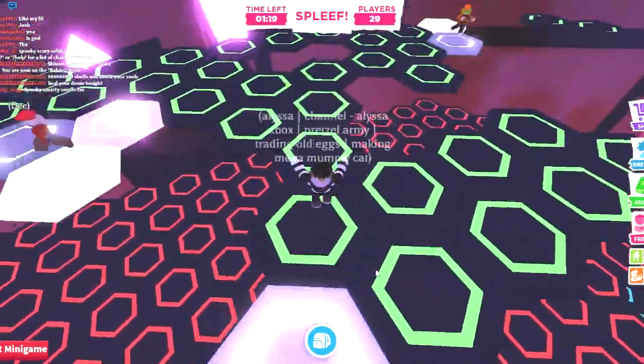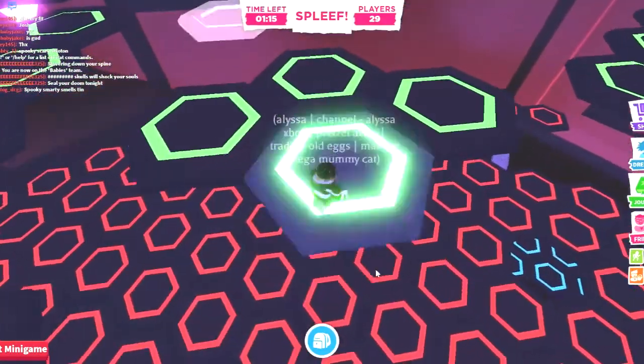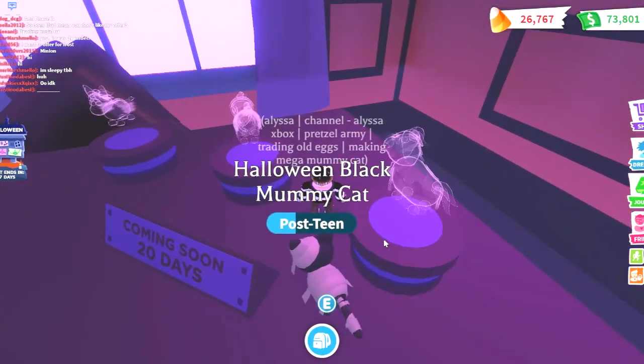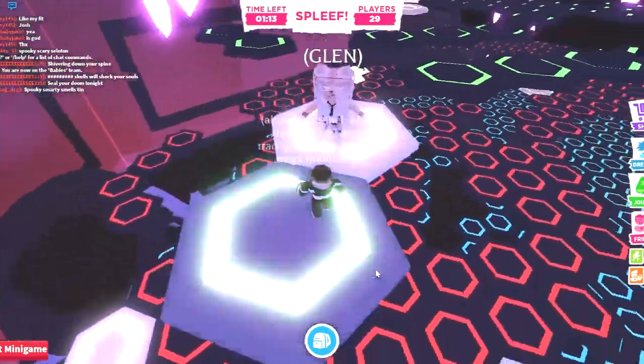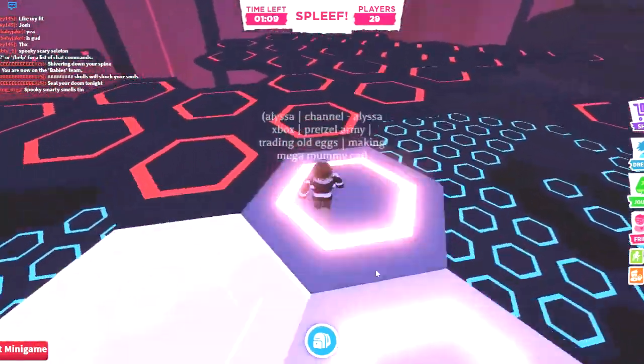I'm sure most of you guys have seen the limited time items in the shop, and while looking around you might've stumbled across these pet silhouette shadow things. This might surprise you guys, but these are actually coming to Adopt Me in the next update. Every week the devs are going to add on to the Halloween update, adding new pets and new games every Thursday, which is a super cool idea.